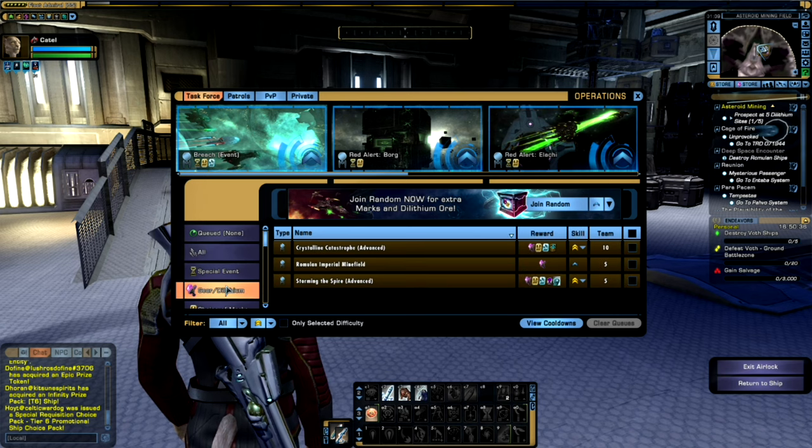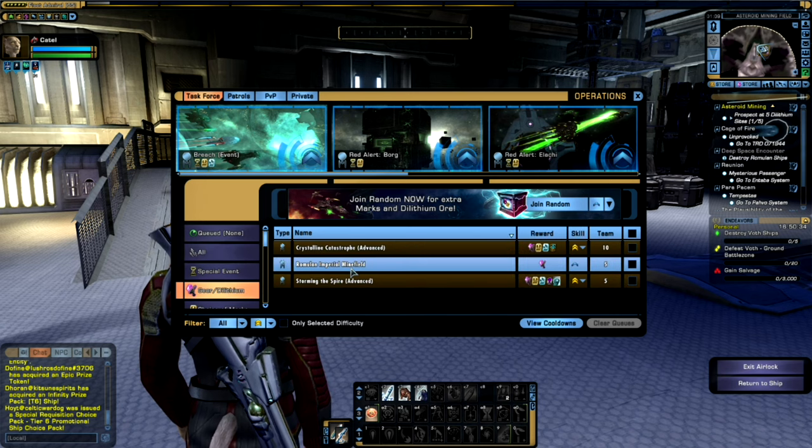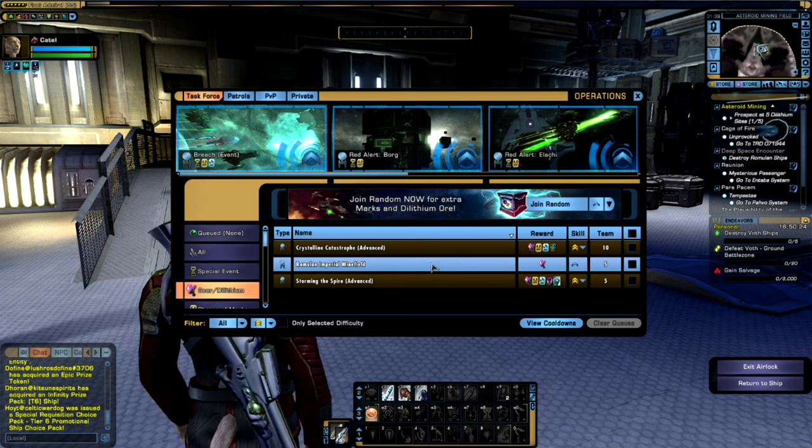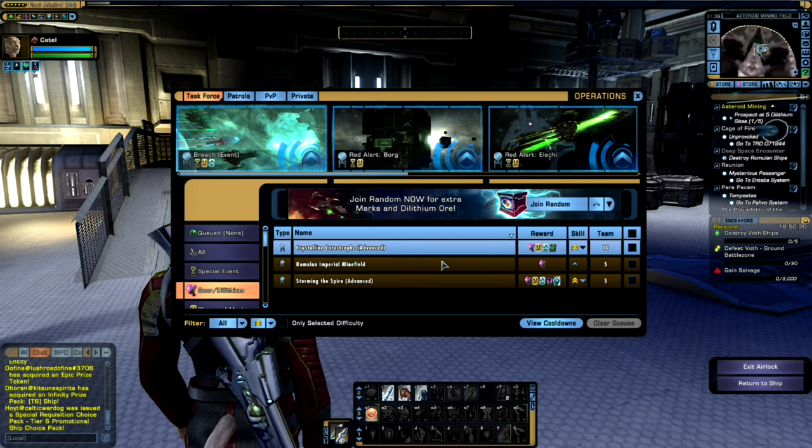There are even some missions, such as the Crystalline Catastrophe, the Romulan Imperial Minefield, and Storming the Spire, that specifically list Dilithium and gear as part of their rewards, with the Romulan Imperial Minefield only giving you Dilithium and gear as the reward.